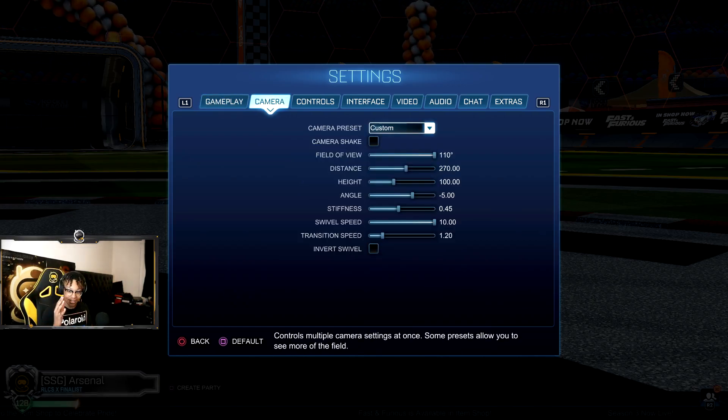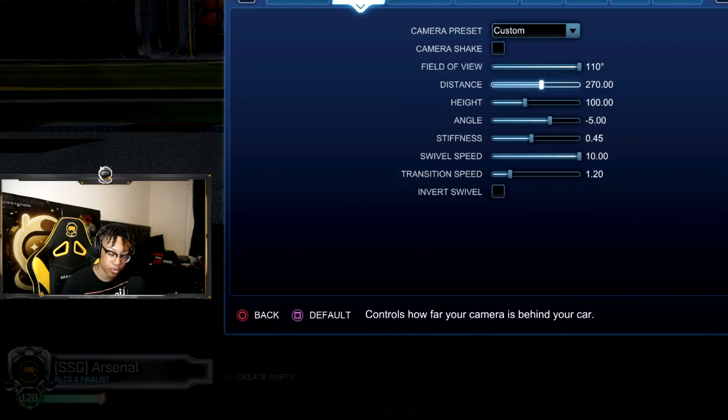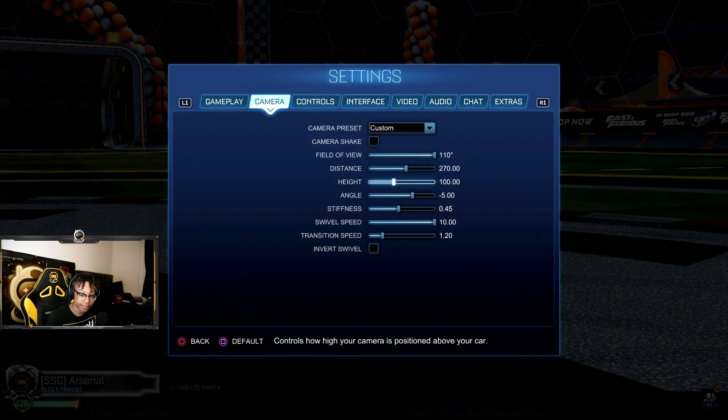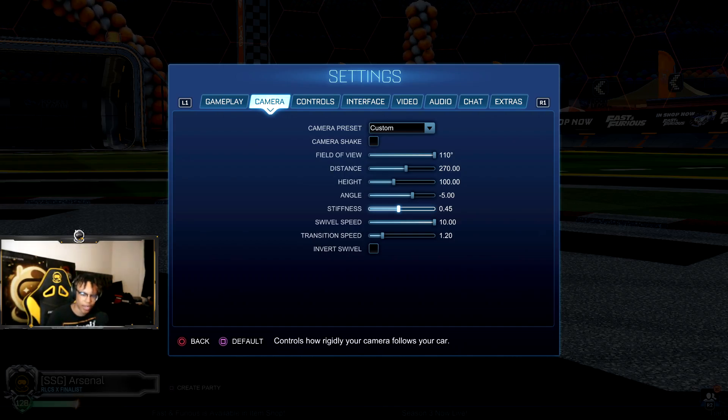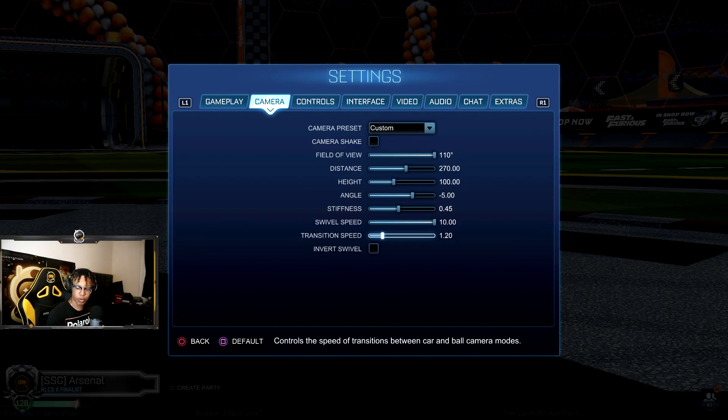On to camera settings. I have two variations. Field of view, always 110 — most pros have it on 110. Distance, 270 — beautiful distance. Height, 100 — just look how clean that 100 looks. And then negative five angle, of course. The difference maker: either 0.45 or 0.40, whatever floats your boat. I like 0.45, that's what I use. Typical uses 0.40. Same camera settings otherwise. I like my smooth speed fast because I can move it real fast. Transition speed always 1.2 — not too fast, not too slow, right in the middle.